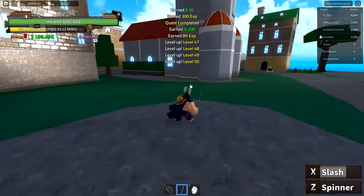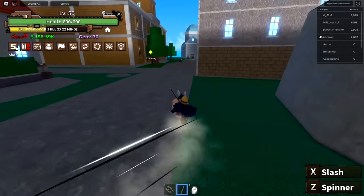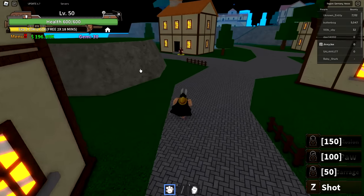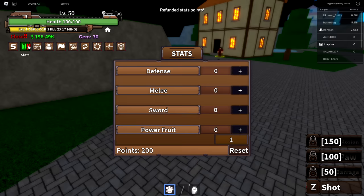Pretty cool abilities on the new sword. Now we're level 50, which I think means we head to the next island. There's someone with their fruit on the ground — it's a paw fruit. Not great, but significantly better than the spin fruit I have right now. Here we are on the second island.